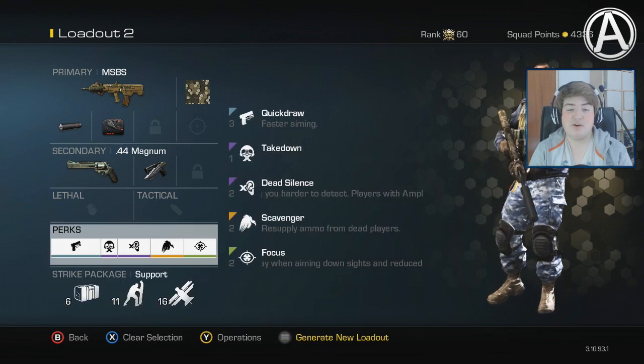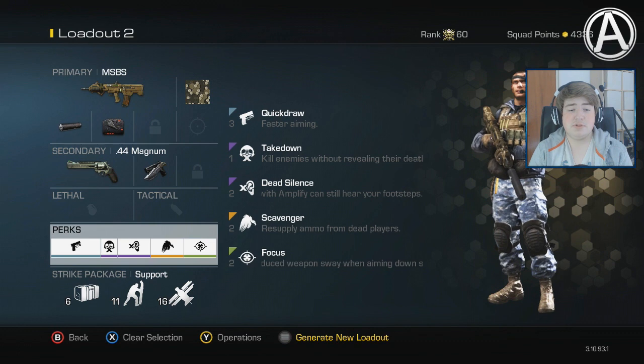Now for perks, I decided to go for quickdraw, takedown, dead silence, and focus. Those are the ones that I chose.